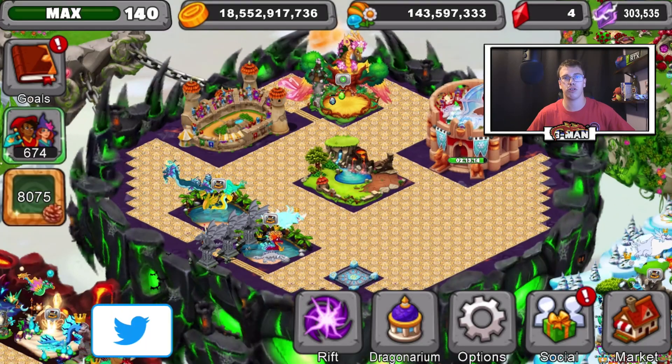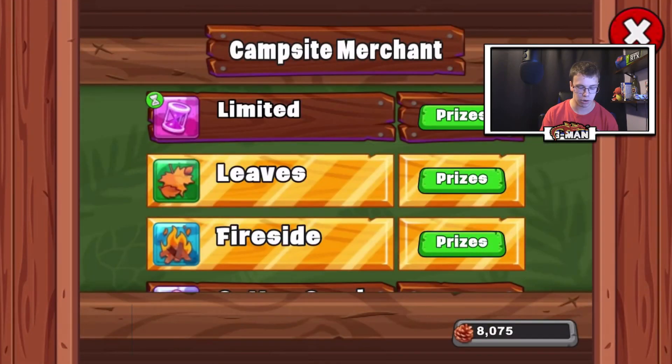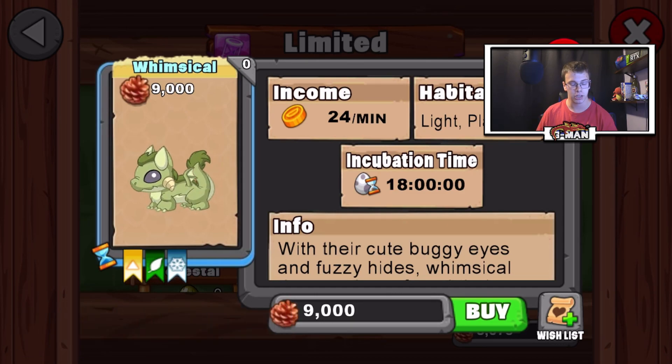For right now, let's teach you how to breed the Whimsical Dragon in Dragonville. The first thing we know about this dragon is its breeding time. We're going to go to the limited time area, find the dragon, and click on the Whimsical Dragon, which has an 18-hour breeding time. That's right, 18 hours.